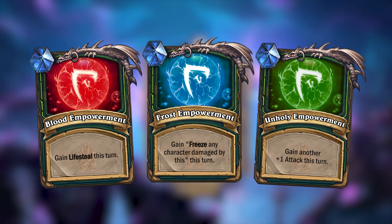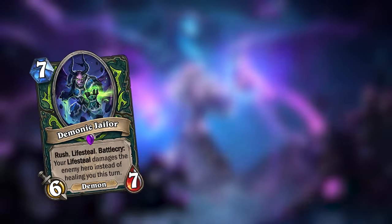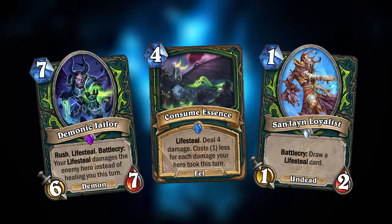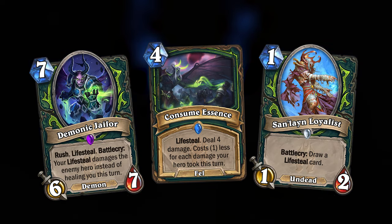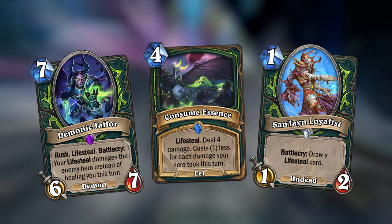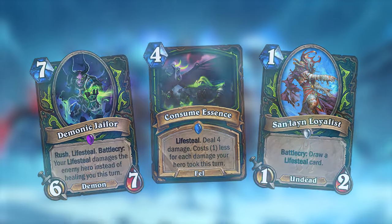Like the expansion before it, Knights of the Frozen Throne came with specific deck archetypes for most classes. I have also tried making an archetype for Demon Hunter, and since Knights of the Frozen Throne was also the expansion that introduced Lifesteal, I figured this package could revolve around Lifesteal. This Lifesteal package would be further supported by Demon Hunter's final legendary.